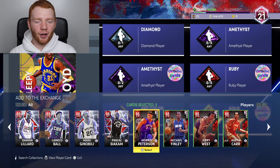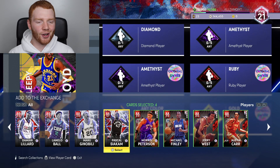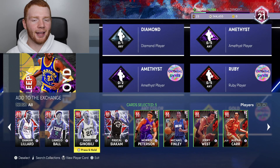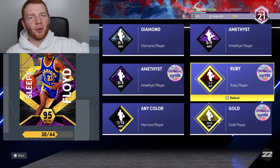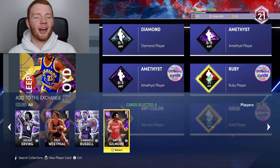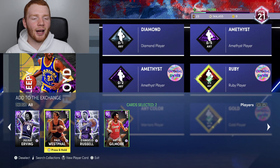Let's do our original owner Ruby players. I'll go with Morris Peterson and Manu Ginobili. Then next up we have our two Amethyst players — I'm going to go with Artis Gilmore, who is a player I use on my team, but also Paul Westphal.